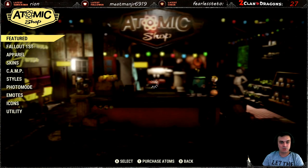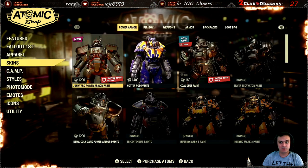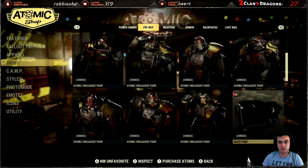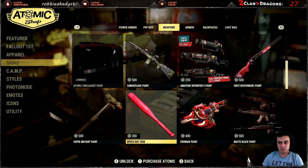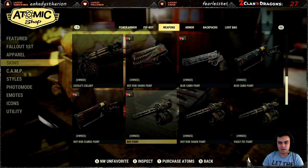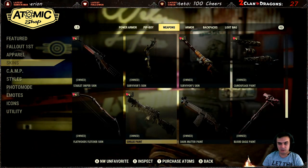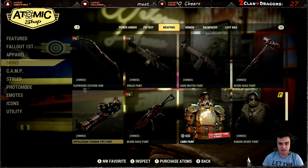Once you're in the Atomic Shop and you want to confirm you got it, navigate to your skin section, then jump down to the weapons section, and scroll through your list of guns that you own and you will find it. Our Gatling Gun is somewhere right here.